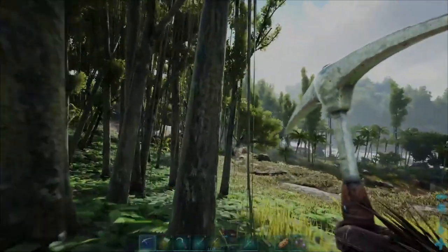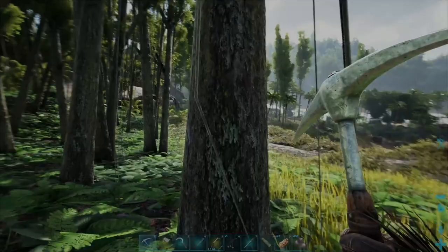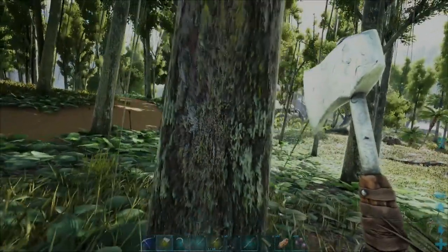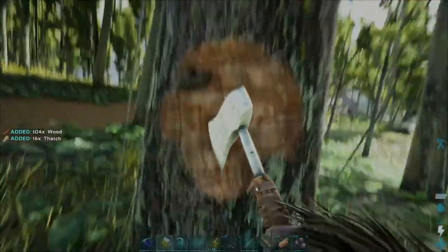For the thatch, you just need to come up to any kind of tree with your pickaxe equipped in your hand, attack the tree and you will gather plenty of thatch. And for the wood guys, simply equip your hatchet instead of your pickaxe, attack a different tree or the same tree — whichever tree is fine — and then go ahead and collect plenty of wood like so.